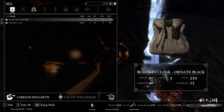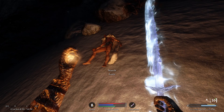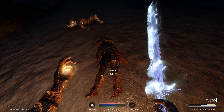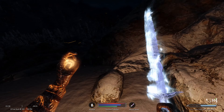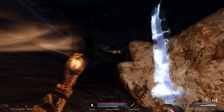From the other bodies we loot bear skin cloaks — ornate black — and wolf skin cloaks. That frost spell he cast was pretty scary for a moment, but we're good now.